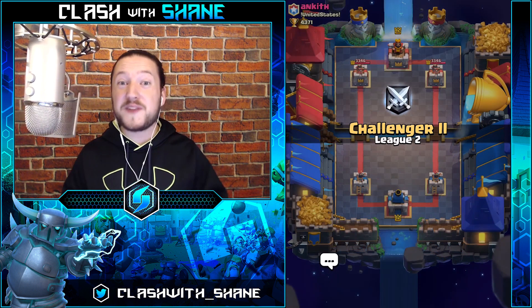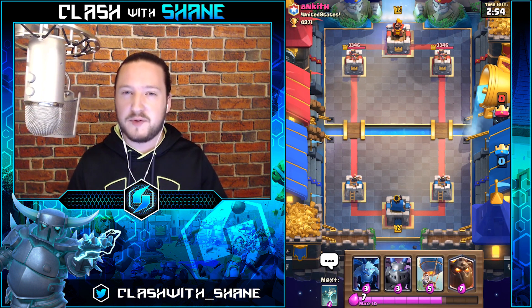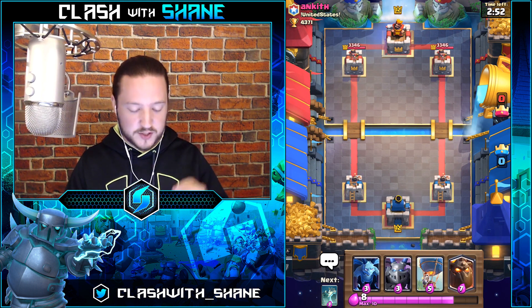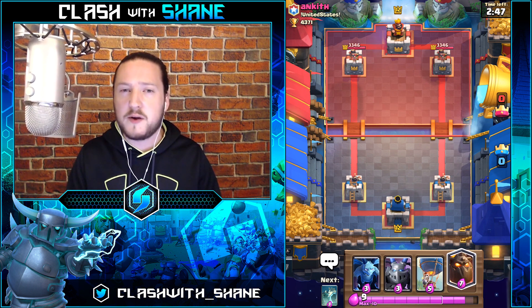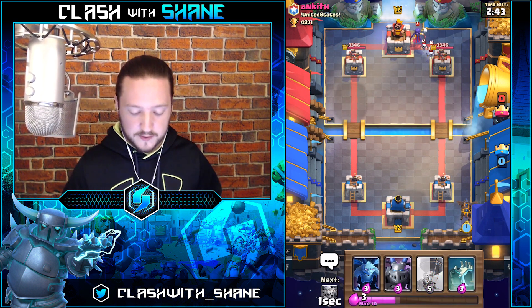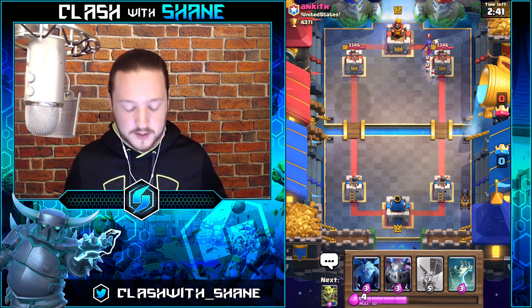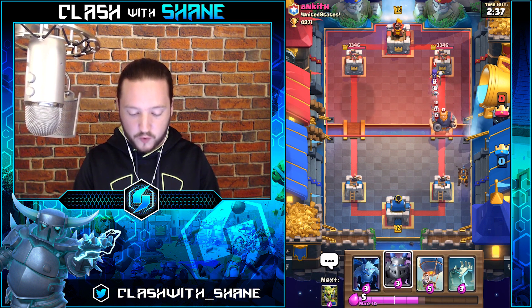Here we go with deck number two — the Lava Loon deck. This is the strategy everyone instantly thinks of when they think balloon decks, but there are so many different strategies out there. Hopefully with this video, regardless of what cards you have — whether you have the Miner, Mega Knight, Giant, Pekka, or whatever — something works for you with that Balloon in there.